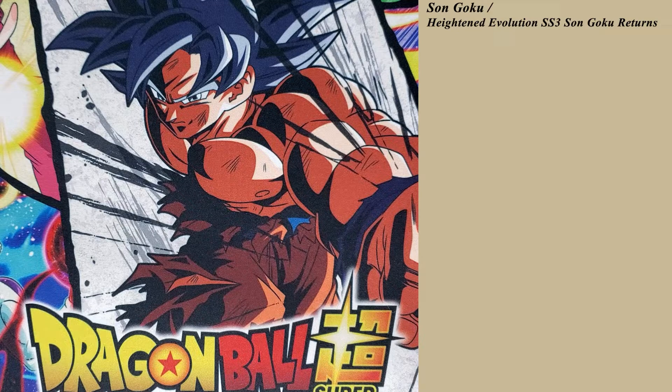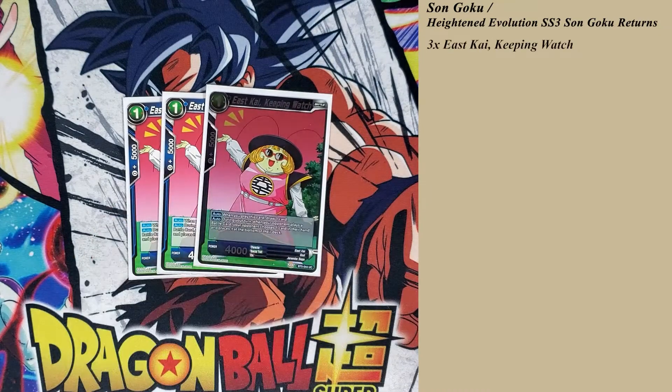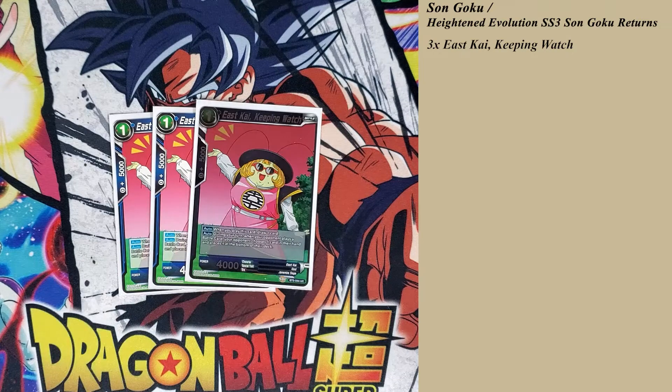Starting off, a turn one play is always good — it is East Kai. Keep it in watch: it does slow your opponent down a little bit. If they want to play battle cards during your turn, they have to bottom-deck one of their cards in hand. But on play, this card draws you a card, and that's kind of the main focus of this card.